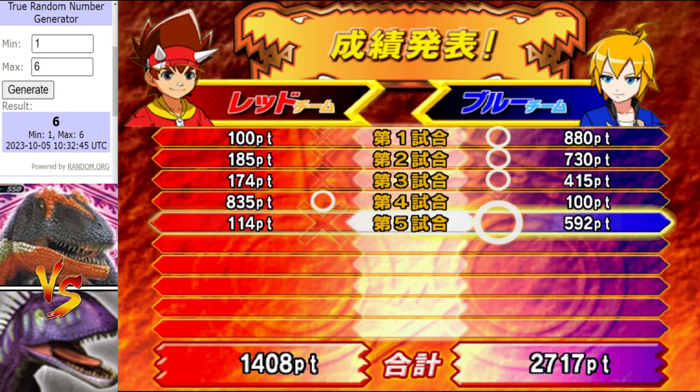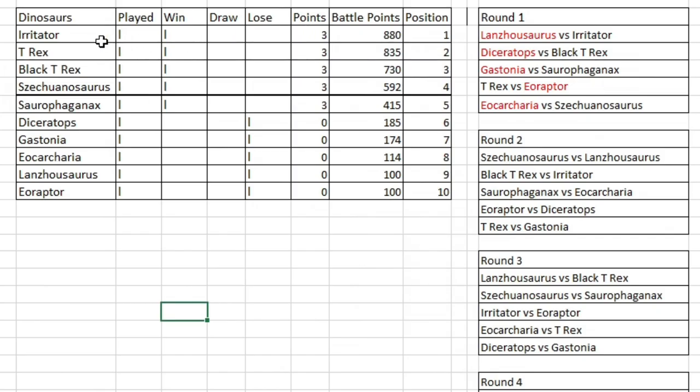For those who watch Sejuangasaurus, that was probably expected. Looking at the standings: Irritator, Black T-Rex, T-Rex, Sejuangasaurus, and Saurophaganax are all off to winning starts. Irritator is on top by virtue of more battle points — battle points could be crucial. Diceratops, Gastonia, Eococaria, Lansusaurus, and Eoraptor are off to losing starts. What a start to this tournament — upsets happening right away! Hope you enjoyed this session. Leave a like, ring the bell, and until then, ta-ta!